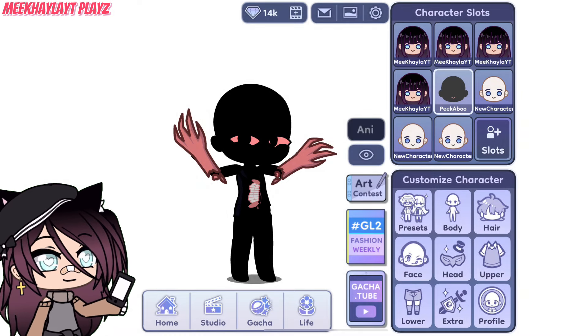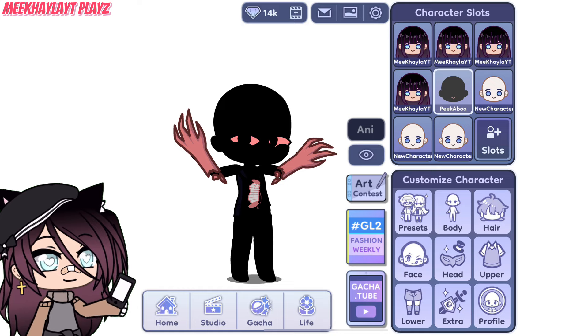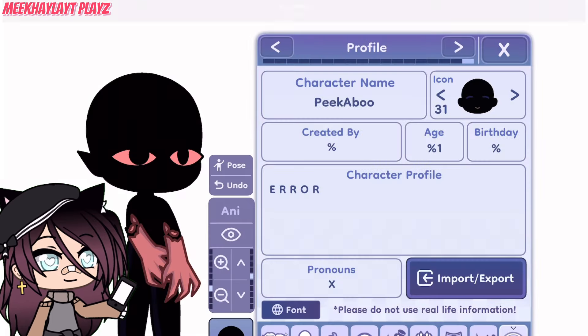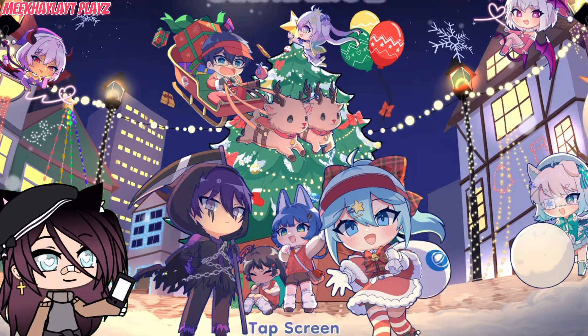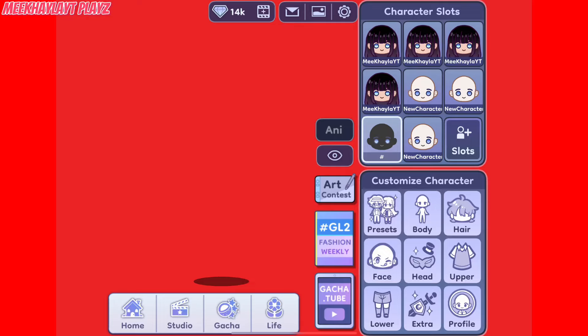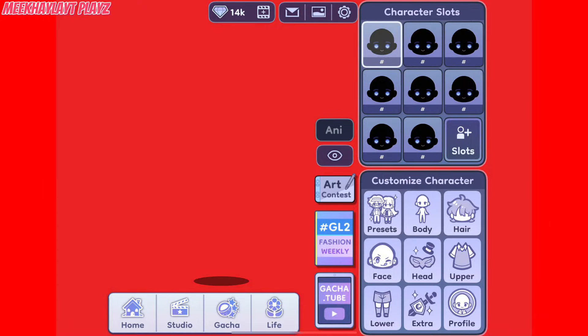Was the character like this when I left it? I swear it had its hands down. Let me check my photo gallery real quick. Yeah, the hands were down. That's pretty weird. Let's go back to Gacha Life 2. What just happened? What? This is not how the glitch went in her tutorial. What is happening? Why are my character slots doing that?